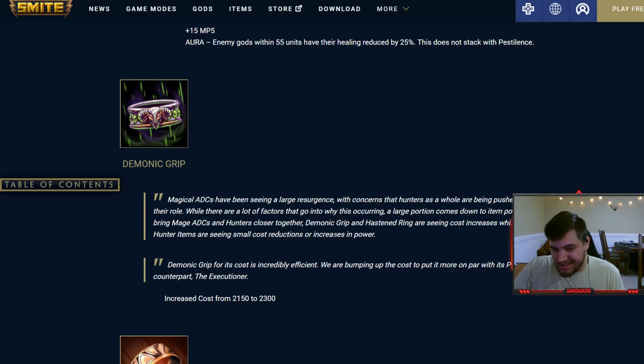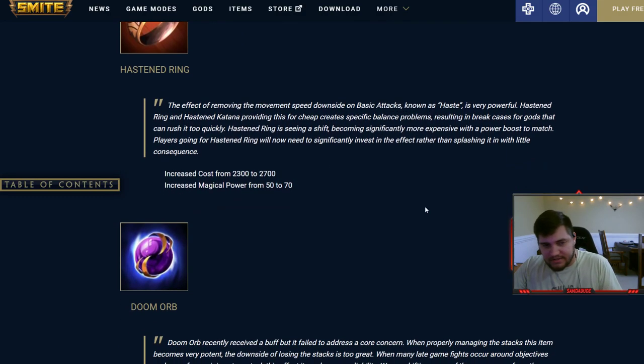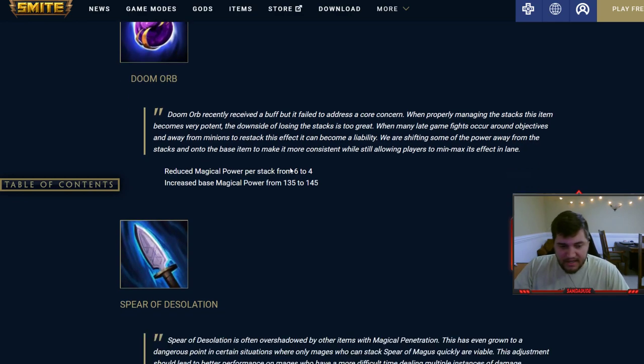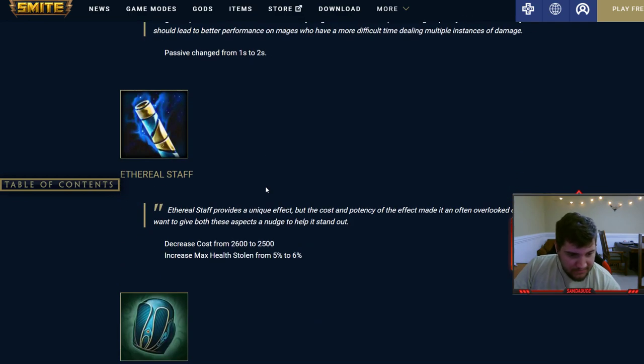Demonic Grip was nerfed a little — increased by 150 gold, which I think is good because it was a bit too accessible early game. Hasten Ring increased by 400 gold and they added 20 power — I think that's a bad decision since nobody bought it anyway. Bumba's reduced power per stack from 6 to 4 but increased base power from 135 to 145, so you get 10 less power per stack but get it in the base — it's pretty much a buff because you stack less to get the same power.